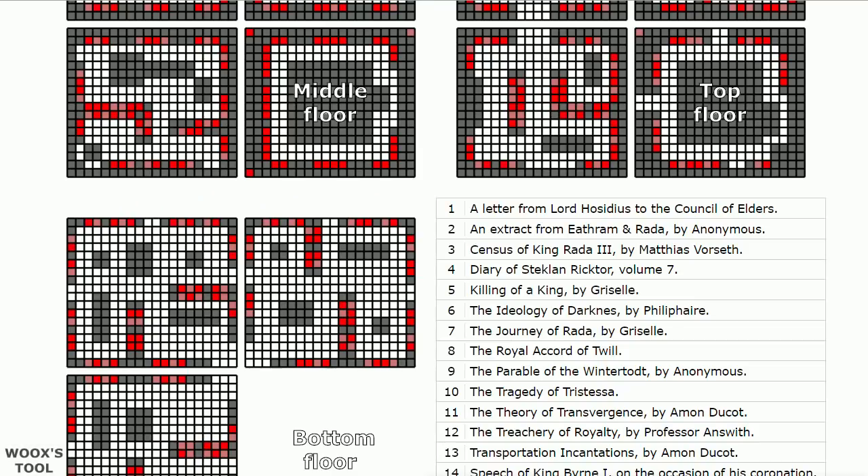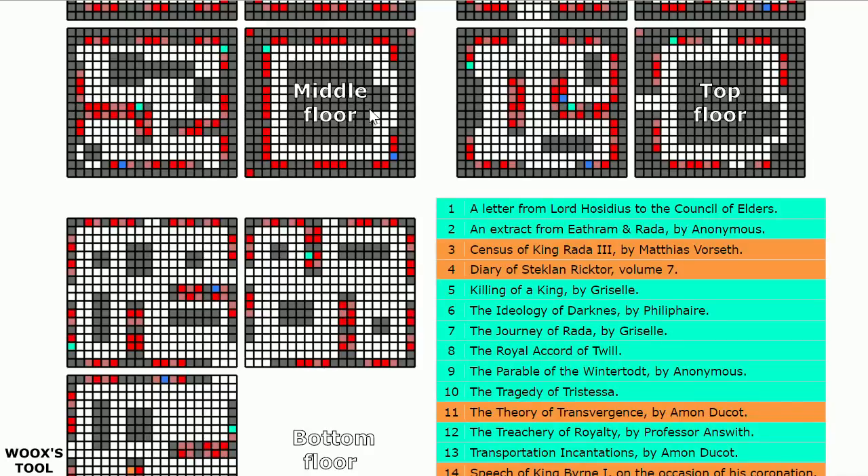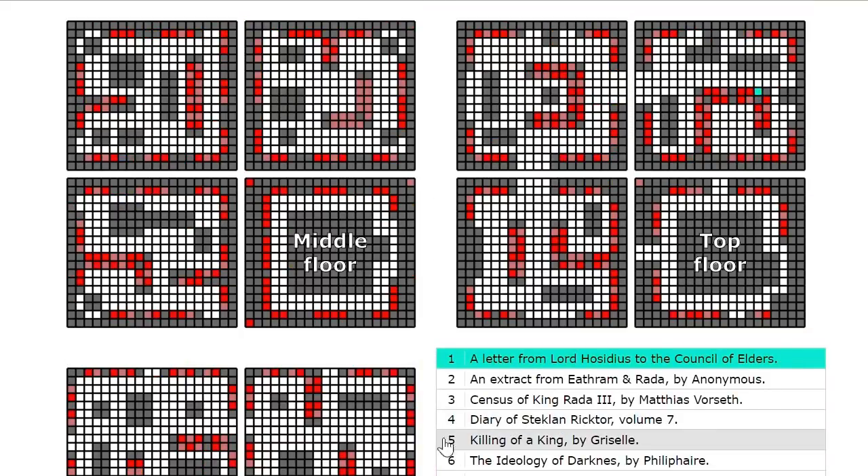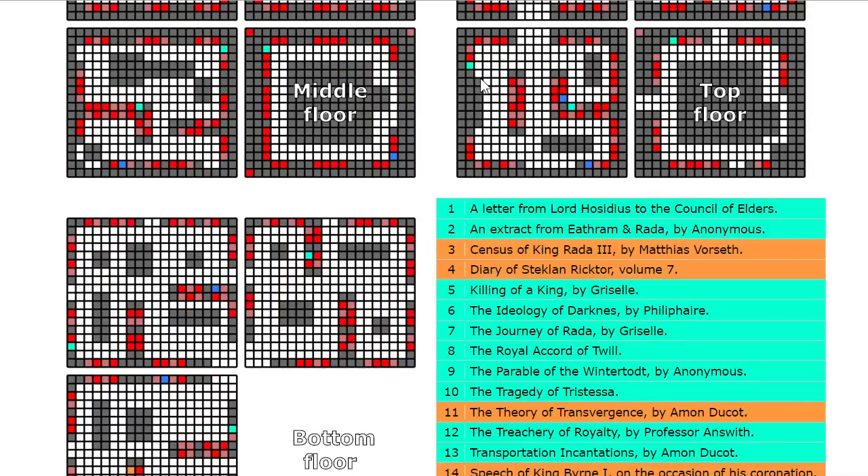With Wooks's web tool — I'll put a link down below — it's going to instantly tell you exactly where the Teleport Incantation book is located. All you have to do is select the location of two different books and it's automatically going to tell you where the rest are.